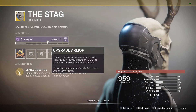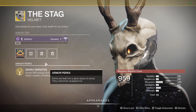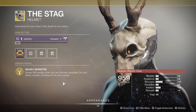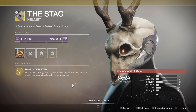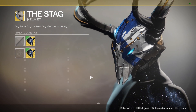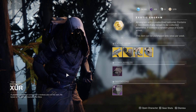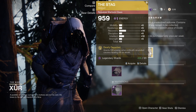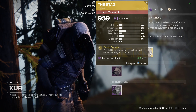Finally, we have the Stag for the Warlock — Void affinity with a 48 stat, so relatively low. Dearly Departed grants rift energy when you're critically wounded, and on your death it creates a healing rift on your corpse. It's very situational, but it's very ornate and probably has one of the best ornaments in the game. It has limited usage, but it might be more worthwhile when things like Trials make a return, hopefully in the near future.